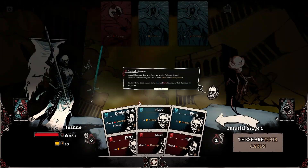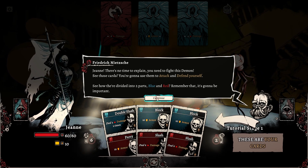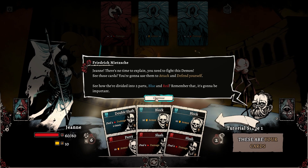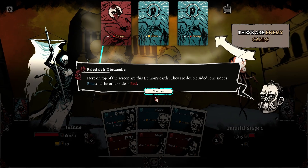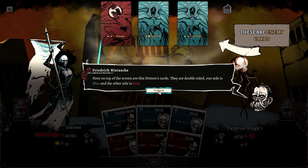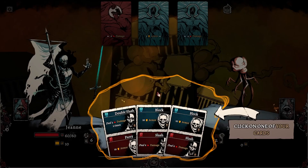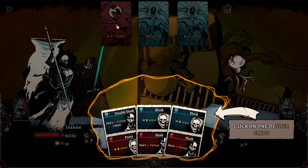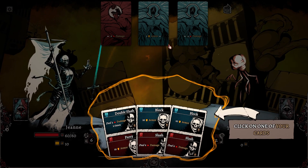Okay, so what do we have? These are interesting. 'Gene, there's no time to explain. You need to fight this demon. See these cards? You're going to use them to attack and defend yourself. See how they're divided into two parts, blue and red? Remember that — it's going to be important. Here on top of the screen are the demon's cards. They're double-sided: one side is blue, the other side is red. Click on one of your cards.' So they're going to do a red action, then a blue action, then a blue action.